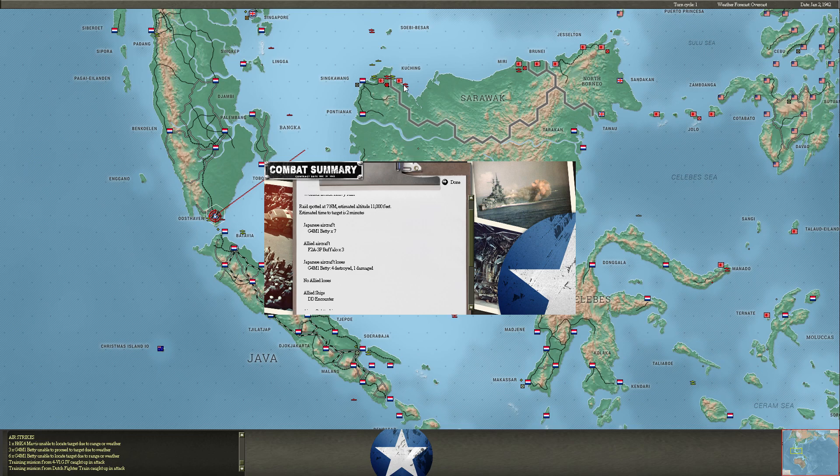Most of those Betty losses coming from Kuching. I'm going to need to pull back their range so they don't fly to Osthaven and they don't fly to Soryaba. I just need to set it so their circle doesn't reach quite so far — just one hex short of those two bases.